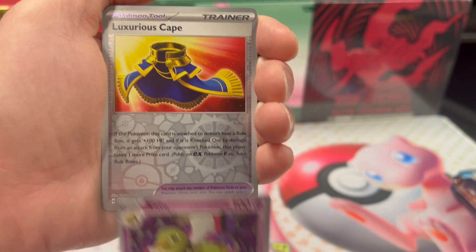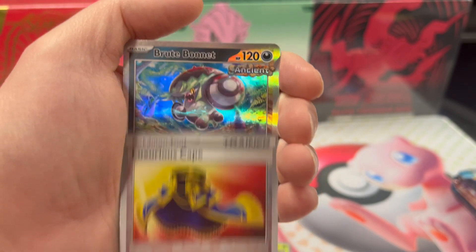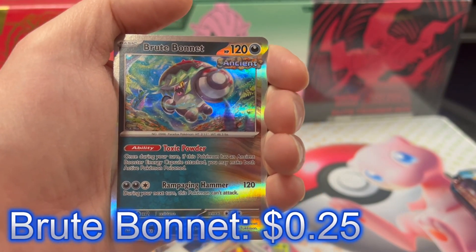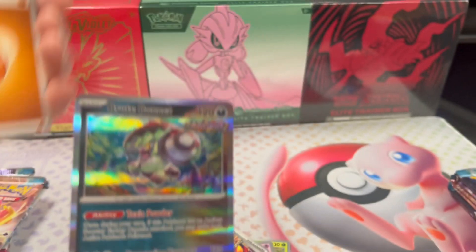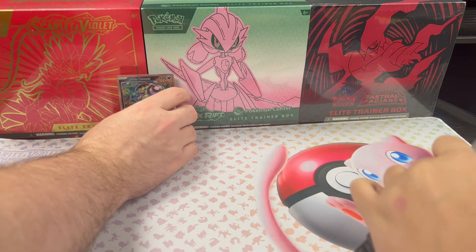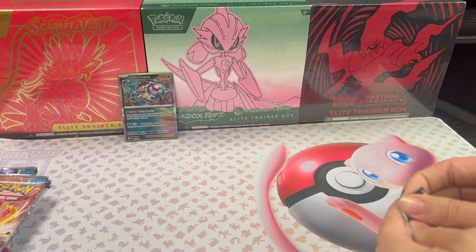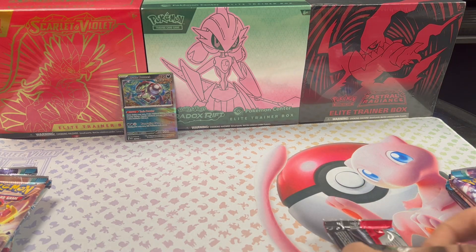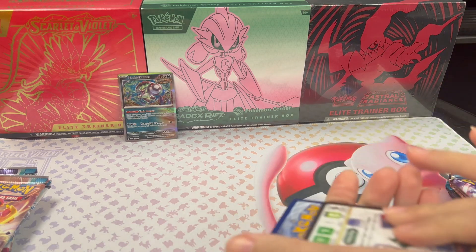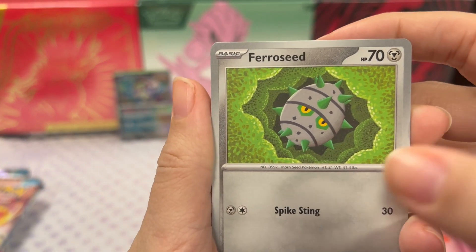Ancient Booster Energy Capsule, Zot 2 reverse holo, Luxray's Luxurious Cape reverse holo, and Brute Bonnet holographic. We don't have it, so that's a plus. I think we had the Brute Bonnet before - yeah, we had the double rare. Look at you getting to know the rarities! It's from looking up the prices - big difference between a double rare and special illustration art.